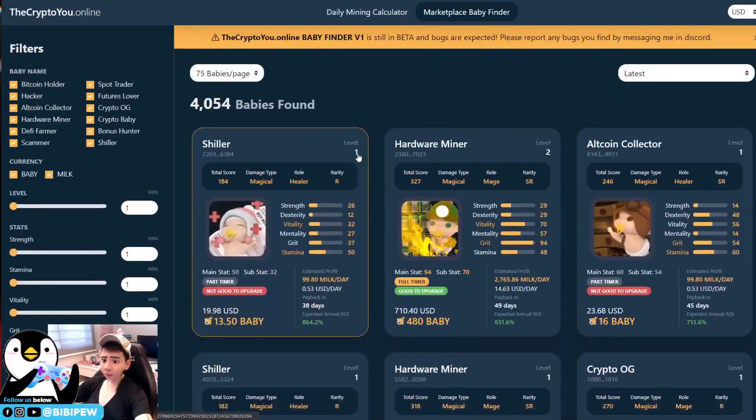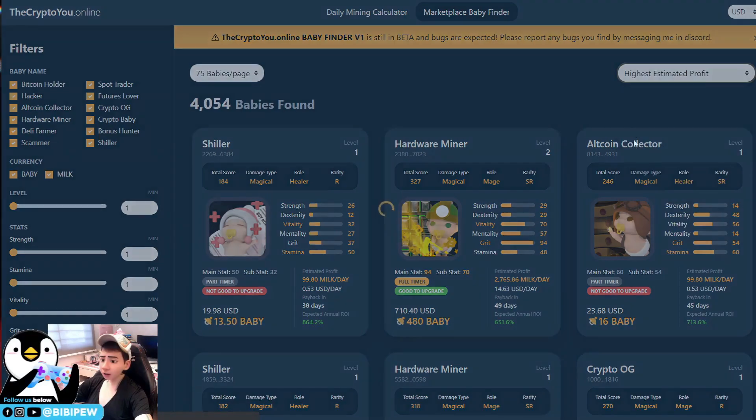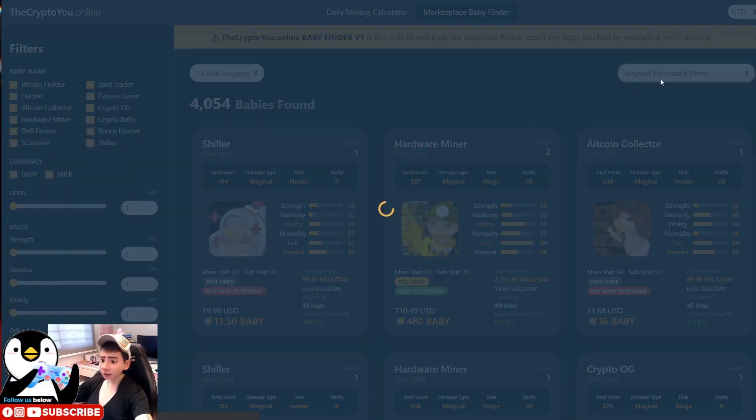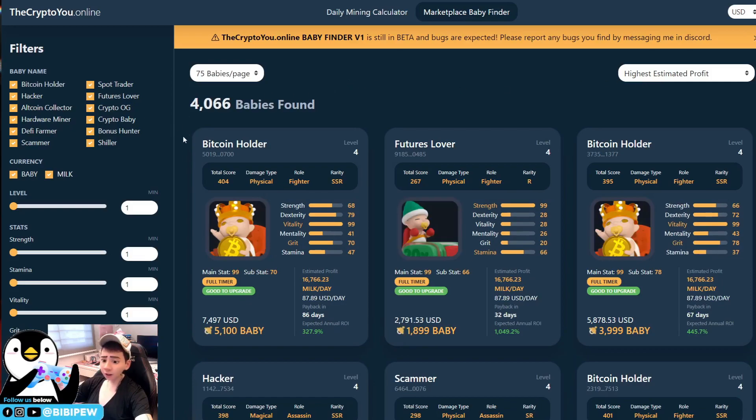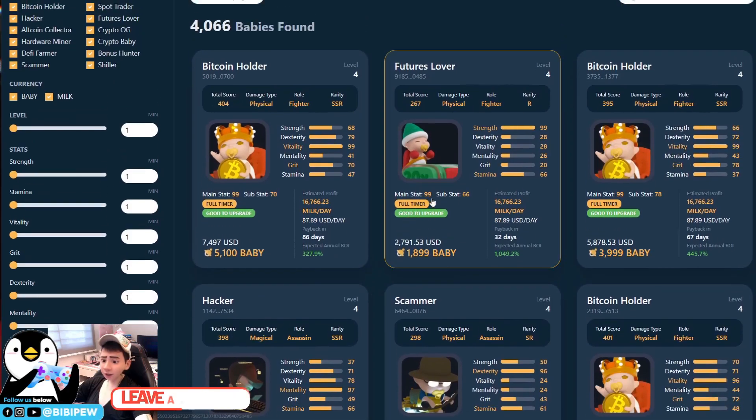Under the Baby Finder, let me show you how to find the best baby. I want to find 99-stat babies, so I'll sort by highest estimated profit. Look at this — someone is selling a Bitcoin Holder at level 4 with 99 stats for 510,000. This is the strongest Bitcoin Holder available. Note that when you list your babies on the marketplace, you won't be able to mine MILK tokens, so this is only relevant for long-term players.